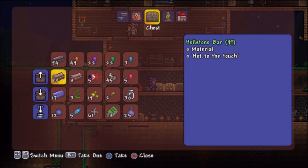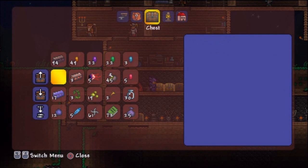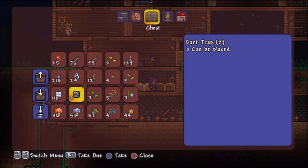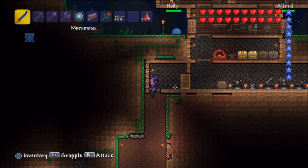Off camera, I happened to get quite a bit of hellstone. I might have overdone it — I really went on a hellstone spree, I don't know what got into me. Let's get rid of some stuff and free up inventory space. I have some blink roots growing down here — I'm getting so sidetracked.